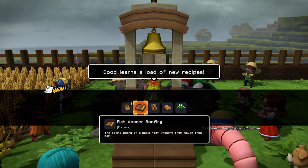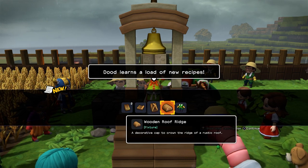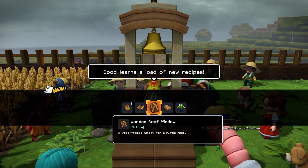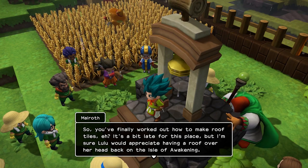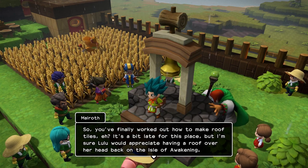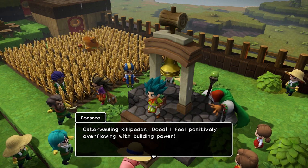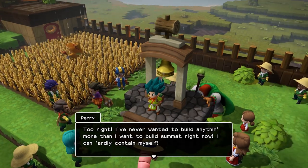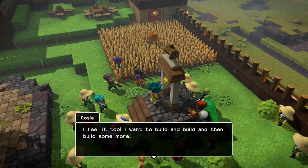So I can make roofs now. Flat wooden roofing and also farming gear. 'So, you finally worked out how to make roof tiles, eh? It's a bit late for this place, but I'm sure Lulu would appreciate having a roof over her head back in the Isle of Awakening.' 'Gatawaddle and killipedes, dude. I feel positively overflowing with building power.' 'Too right. I've never wanted to build anything more than I want to build something right now. I can hardly contain myself.' 'I feel it too. I want to build and build and build and build some more.'